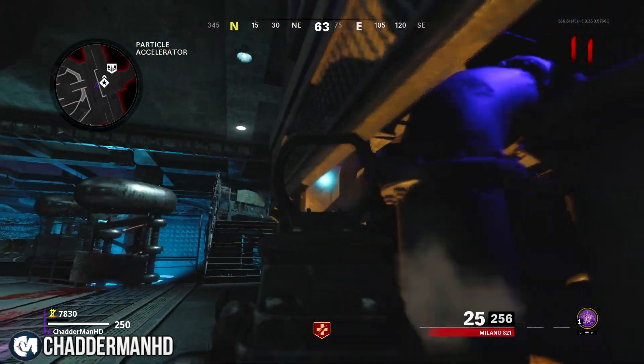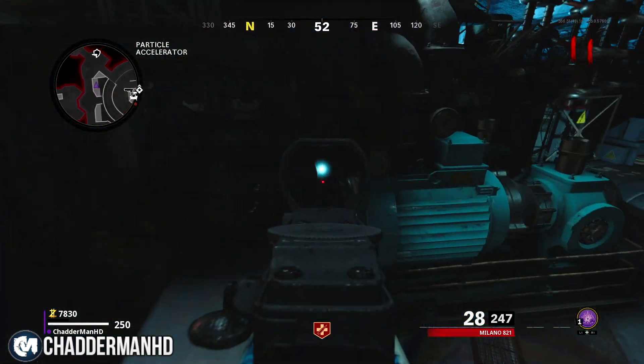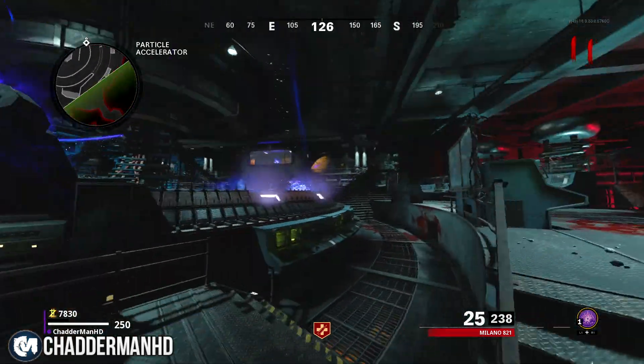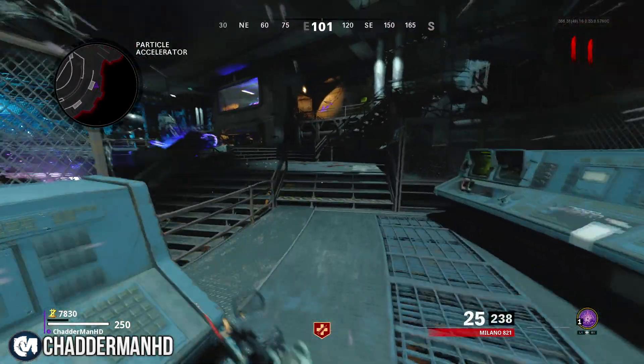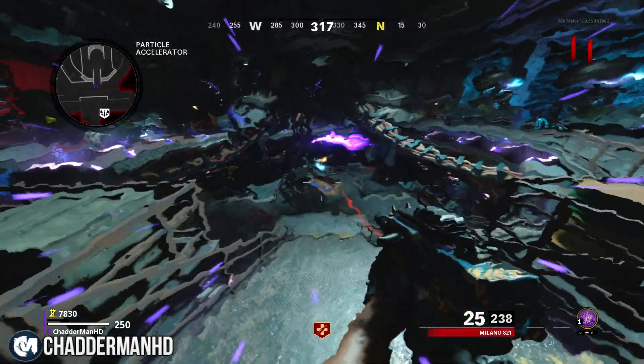Then what you need to do is make your way over to the particle accelerator room and you're going to shoot all five blue orbs. This is going to start the coffin dance easter egg. The only way you can actually start it is if you turn on the power and activate Pack-a-Punch, and then the orbs should appear.